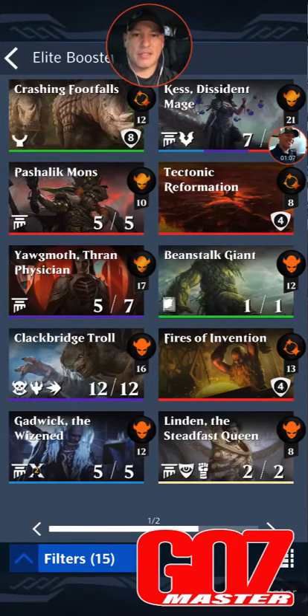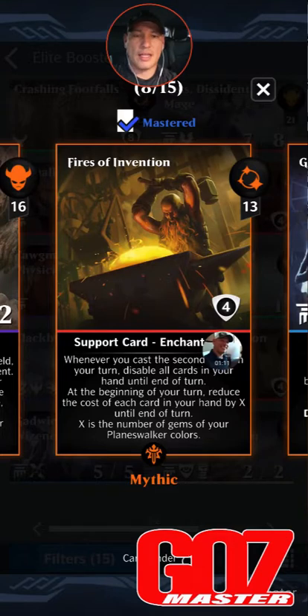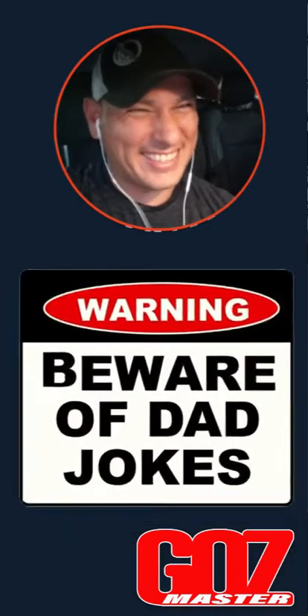Two chase cards in here that I see as of right now that are absolute must-haves. Number one is Fires of Invention — 13 mana, red, four shield enchantment. Whenever you cast the second card on your turn, disable all cards in your hand until end of turn. At the beginning of your turn, reduce the cost of each card in your hand by X until end of turn. X is the number of gems of your planeswalker's colors. With a tri-color walker on the board, this card is fire — get it?